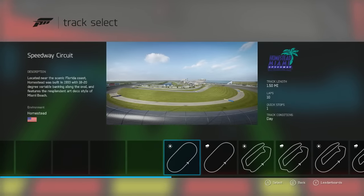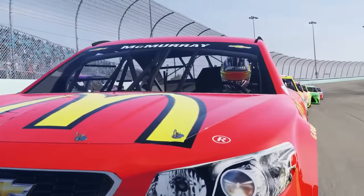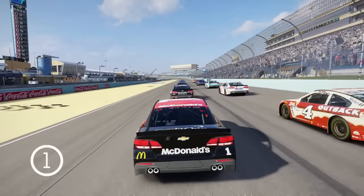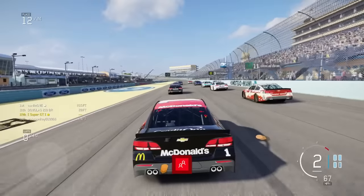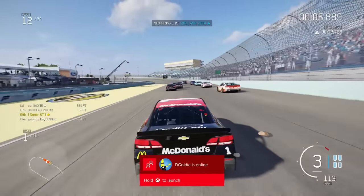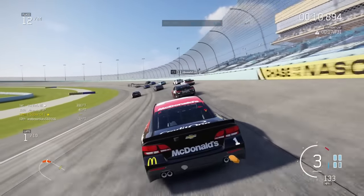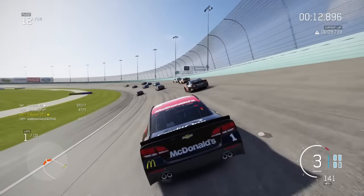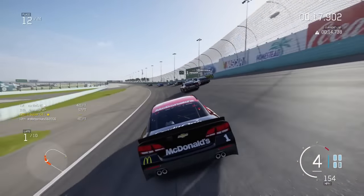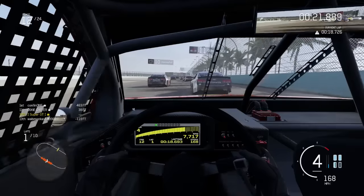First off we are going to do the Speedway circuit, which features in the NASCAR series. A new feature with the new update this month is first off the rolling starts, and also you can see the proximity arrows around the back of the car. This is very useful for NASCAR, so you just know exactly where the cars are behind you, or how close they are and which direction.